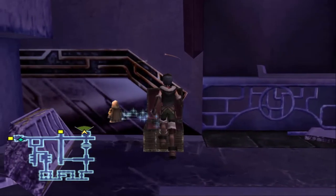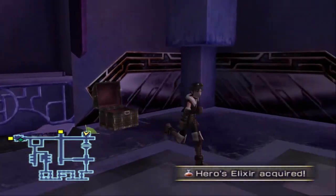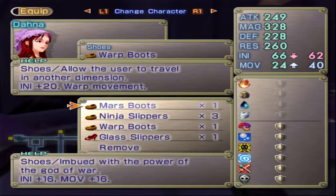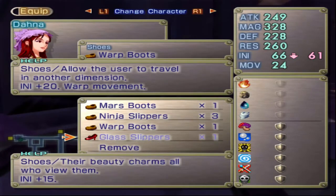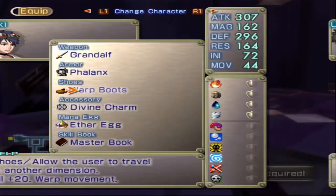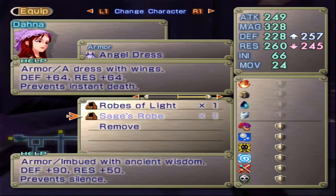This time, the last two treasures we can get are Sage's Robe and a Hero's Elixir. As for the Queen's Heels - no. I hate the drop rate in this game, even with Legendary Thief on. I farmed these guys for half an hour and got nothing. In my test run I was able to get it, but this time around, not so much. I'm sick and tired of going after it.